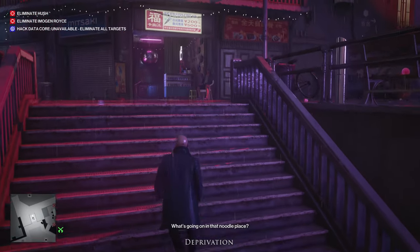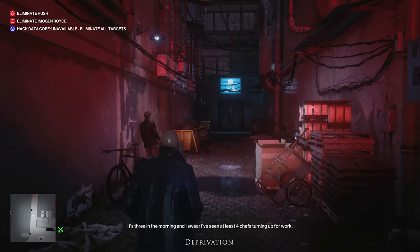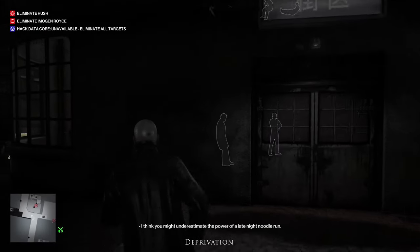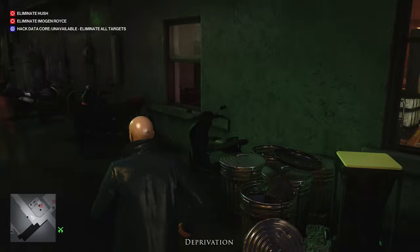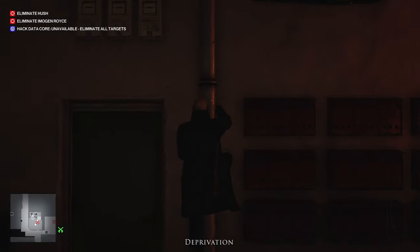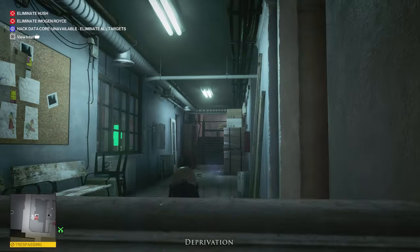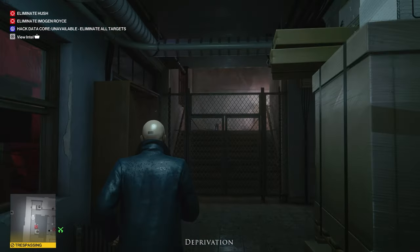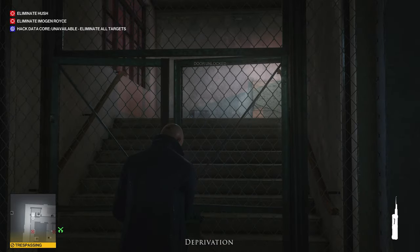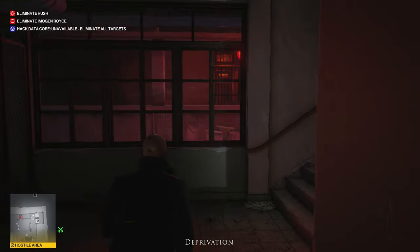I'm going to go up these stairs, turn to the right, and you're going to see The Block in front of us — that's the name of the building. Scanning this area, you'll see there are two guards on the lower level. Don't worry about them. We're just going to jump through the window and climb up the pipe located right behind them to get up to the second floor. Make sure you load out a lockpick before you start this mission — put that in your loadout when you plan your mission, because we're going to use that lockpick right here.